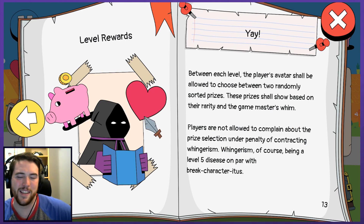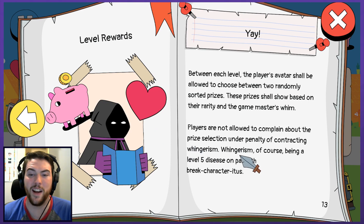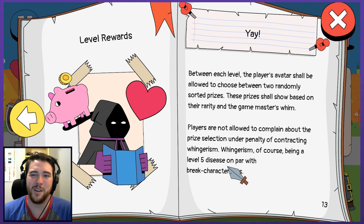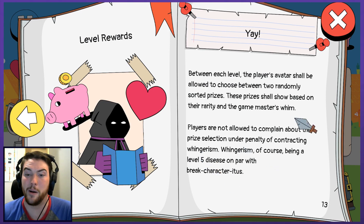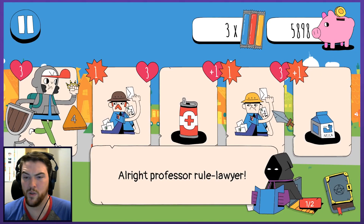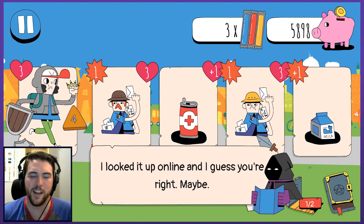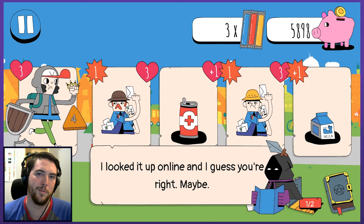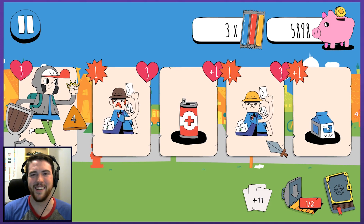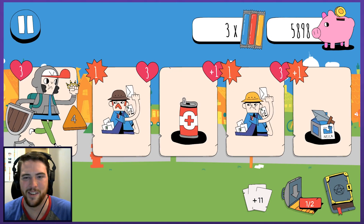He's kind of like a dungeon master game master. Players are not allowed to complain about the prize selection under penalty of contracting Weinerism — being a level five disease on par with break characteritis. I all of a sudden love this guy's little side commentary; he's just trying to run like a fun D&D session and he's kind of bumbling his way through it. I realize now I should have been granting rewards between levels — took long enough to get to it.